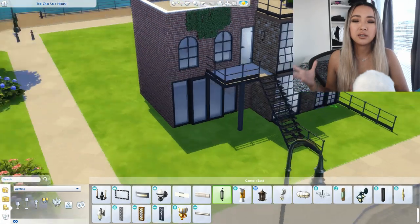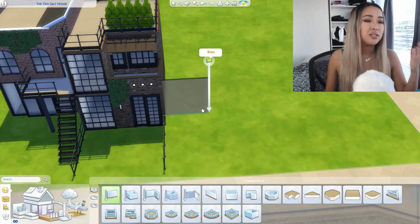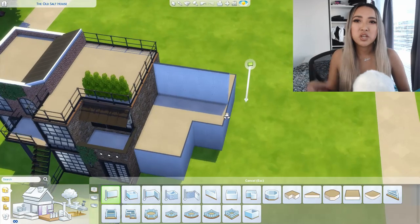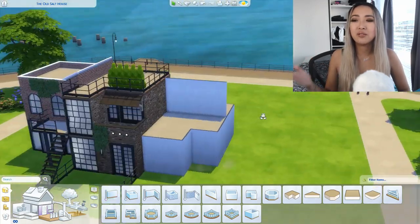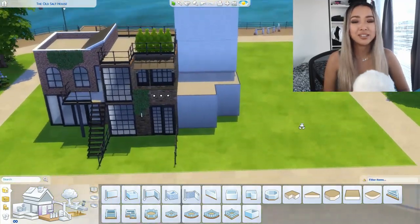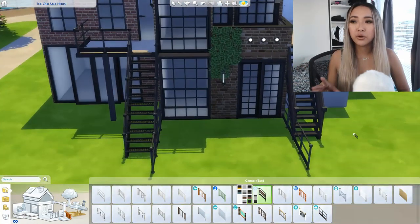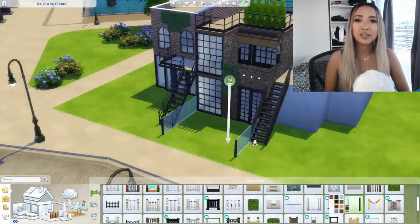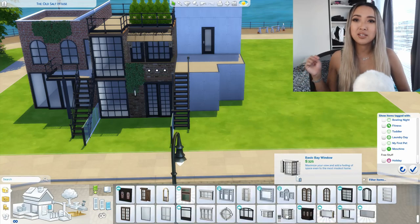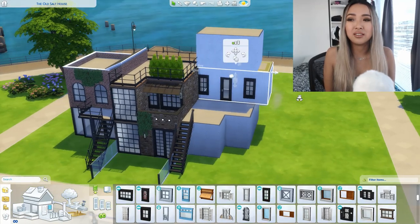So the story behind these four homes is: one belongs to a musician, one to a painter, one to a sculptor — or woodworking person, using that woodworking table from the base game where you craft tables and chairs — and one belongs to a fashion photographer. I tried my best to make every single townhome reflect that on both the exterior and interior.